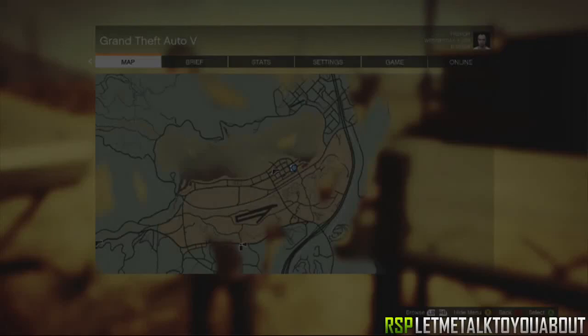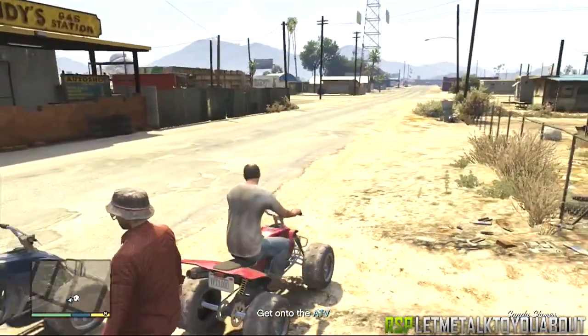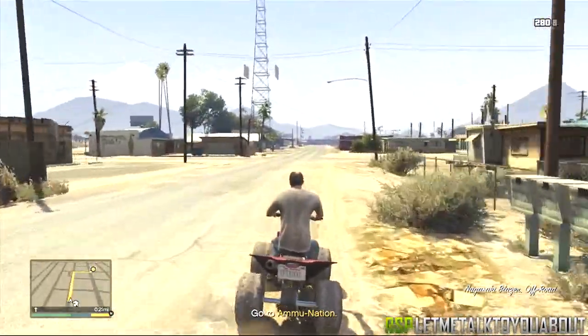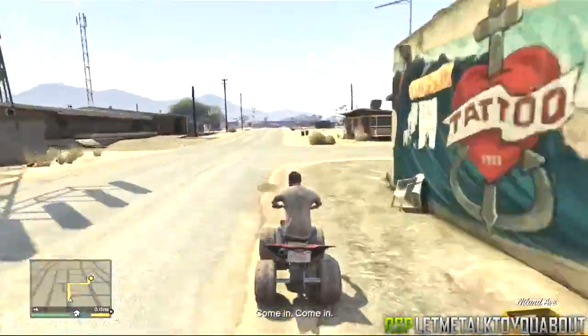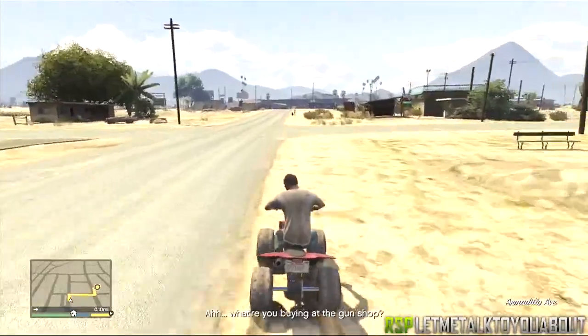Hello everybody, LMTTYA here with RSP Productions. Today I'm going to be showing you guys how to get free weapons with Trevor on Grand Theft Auto 5. In order to do this, all you have to do is replay the mission Nervous Ron. If you haven't gotten to this mission, don't worry — it's actually only around two hours into the game if you're constantly doing missions, so most of you guys should be at this mission by now.